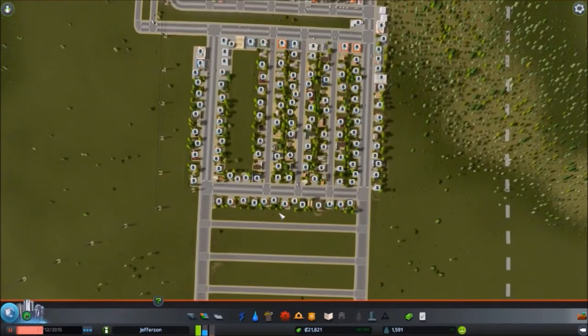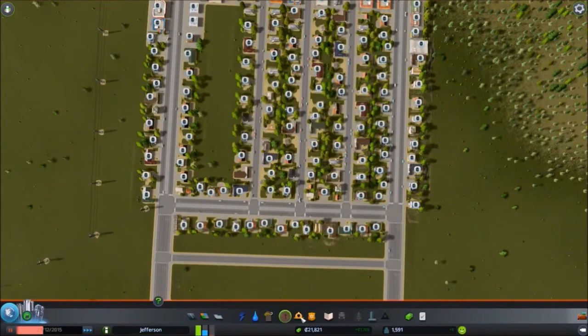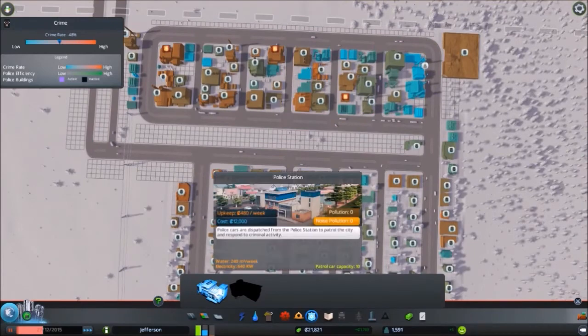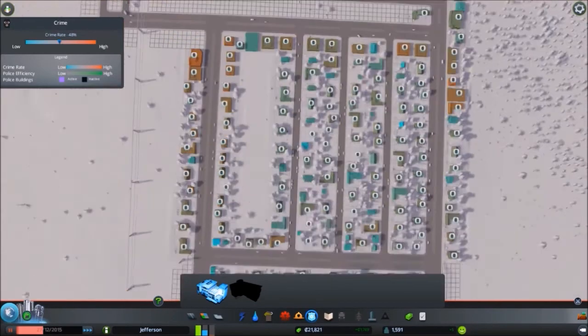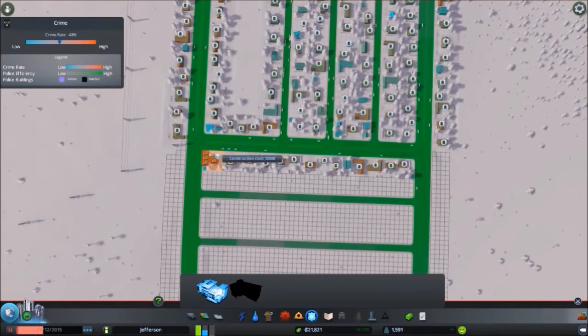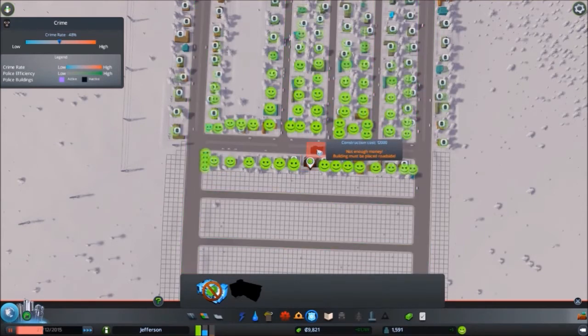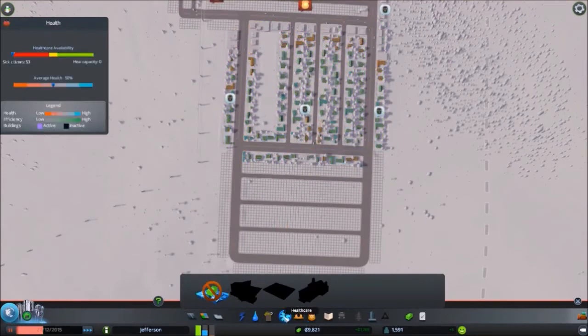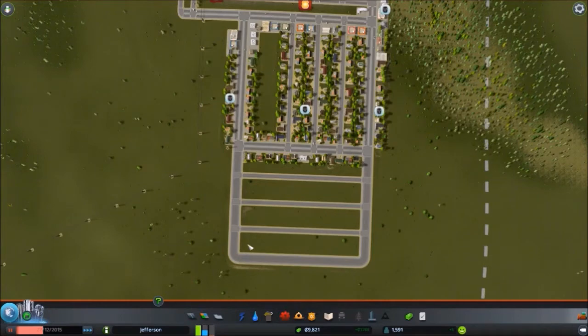That's what happens when you get caught up building roads — you have a crime problem. Everybody's complaining about crime. That is the badge: crime rate is high. 12,000. Let's get it on this side because we are going to expand the population outward. Right in the center — nice. Can we afford a clinic? No. So hopefully everybody will be happy. Let's go to speed 2 and get some more zones in.